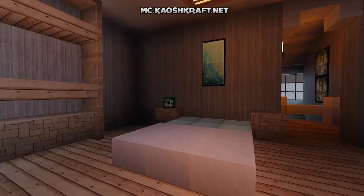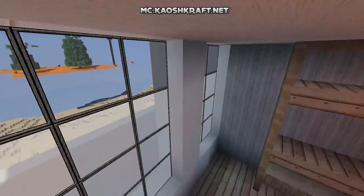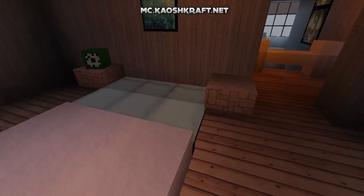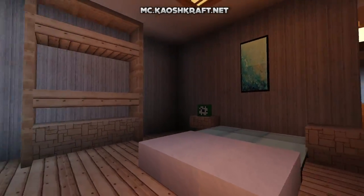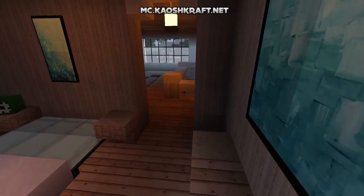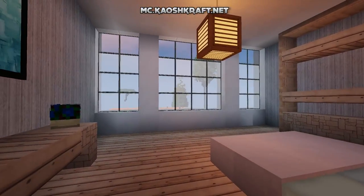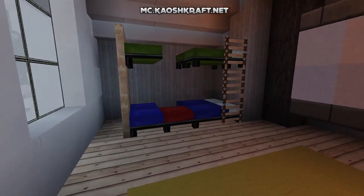Moving to the next room — this looks like the master bedroom. The first thing I notice is the big window with a nice view of the beach. I'd love to have a room like this where you can just lay down and look at that amazing view. There's a nice bed design mixing snow with normal beds, some bedside tables, and a shelving area with a countertop. It's a simple but very nice bedroom, made great by all the natural light and that cool beach view.